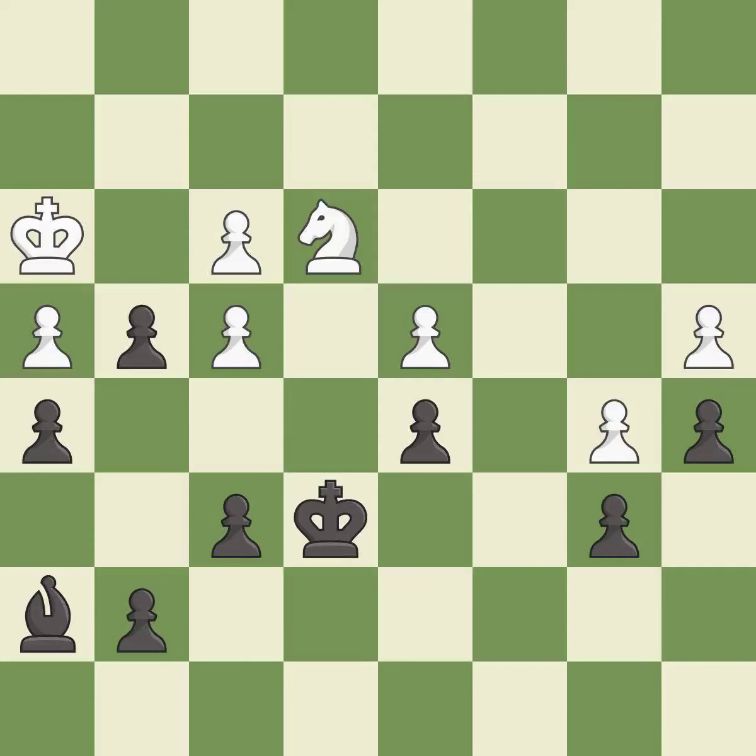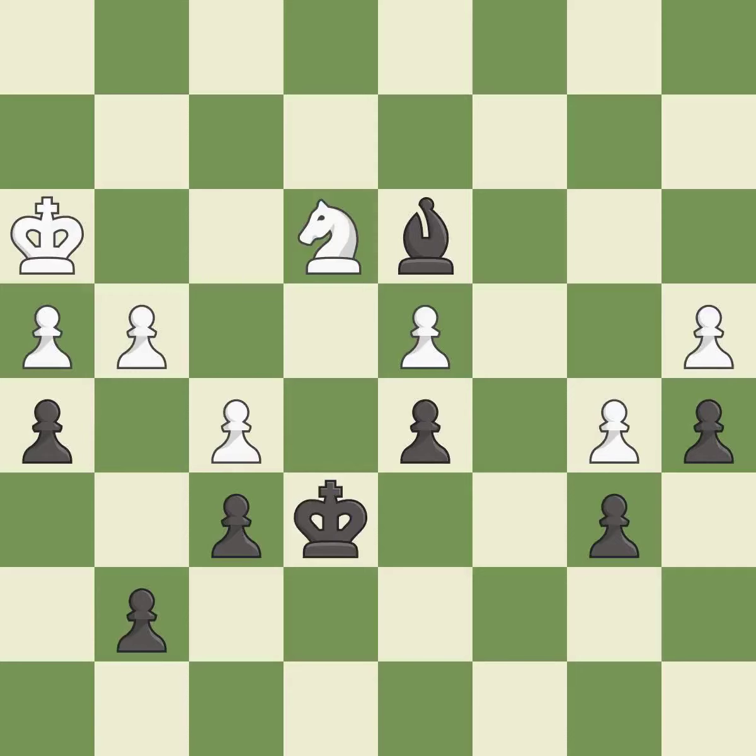This maintains the balance in material with a good trade. Takes back. This moves the bishop to a better location, allowing it to control more squares. This threatens to take an outpost with a bishop. This stops the opponent from being able to take an outpost with a bishop. This steps away from the checking pawn — this is the only good move.